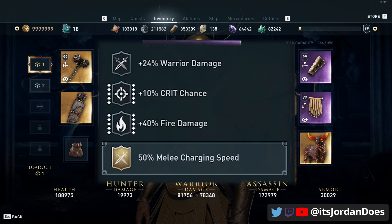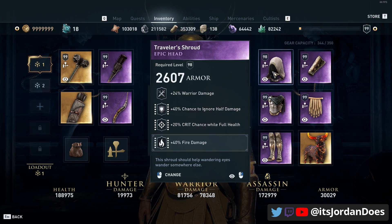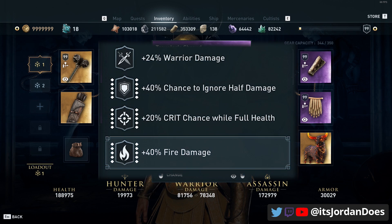For our bow we want warrior damage, crit chance, fire damage, and then engrave melee charging speed for that quick melee attack. On the armor side, this is where we get part of our tankiness. The helmet has warrior damage, chance to ignore half damage, crit chance at full health, and fire damage.